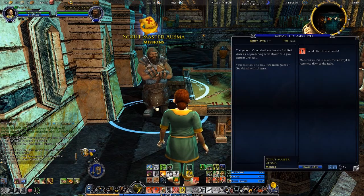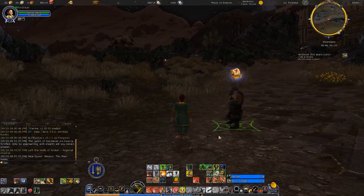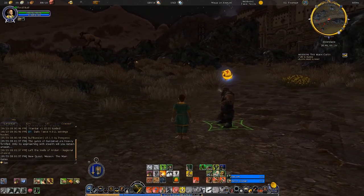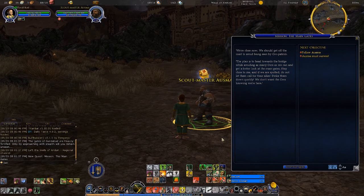Now let's see what we got here. The gates of Gundabad are heavily fortified — only by approaching this with stealth will you remain unseen. Your mission is to scout the main gates of Gundabad with Alzma. And the twist for this one is reinforcements — monsters in this mission will attempt to summon allies to the fight. It doesn't help that it's a bit dark here, but we are in Elderslade looking towards the gates of Gundabad. We've arrived. We're close now. We should get off the road to avoid being seen by orc patrols. The plan is to head towards the bridge while avoiding as many orcs as we can. Stay close to me, and if we're spotted, do not let them call for their allies. Strike them down quickly — we don't want the orcs knowing that we're here.